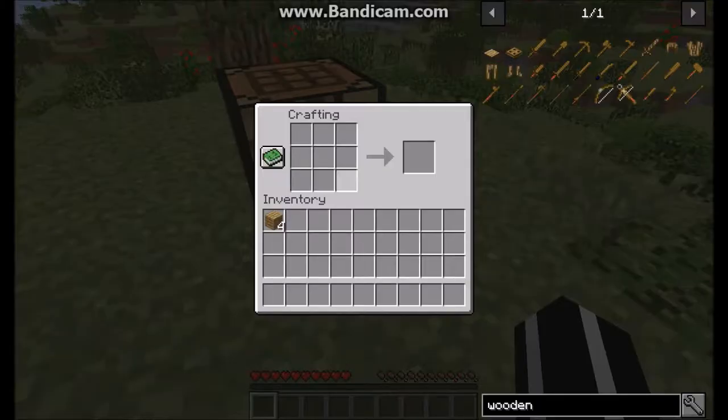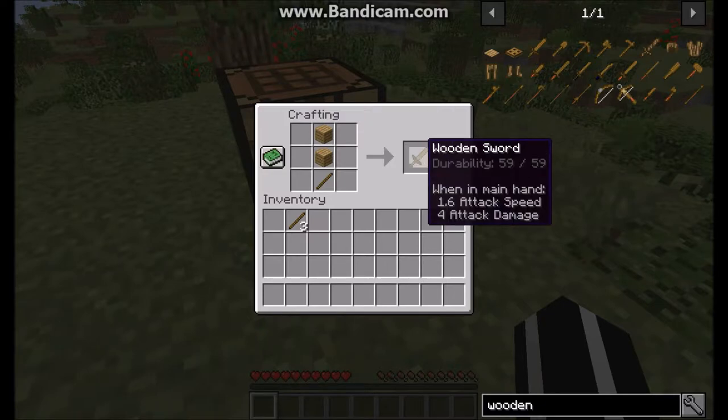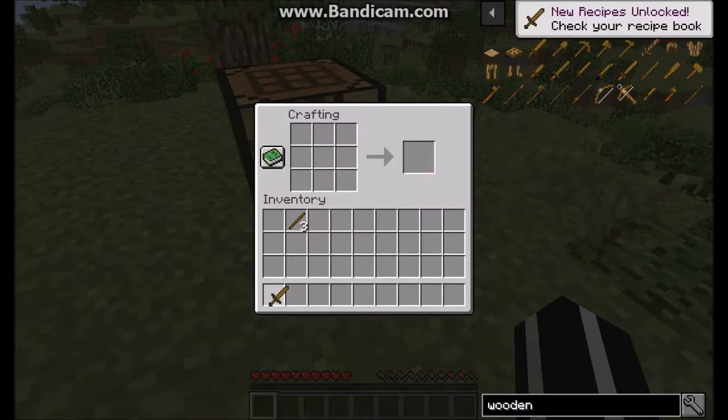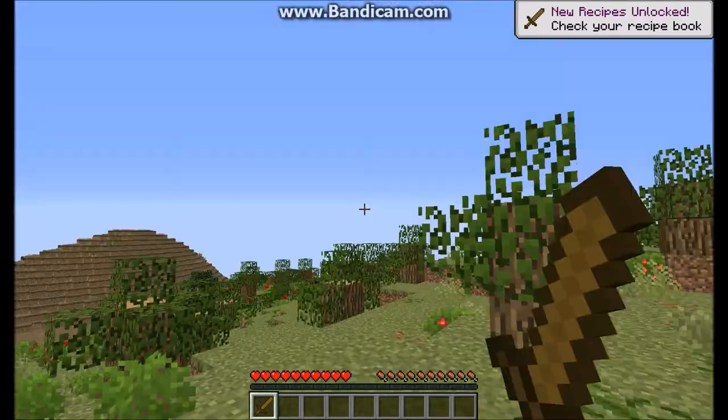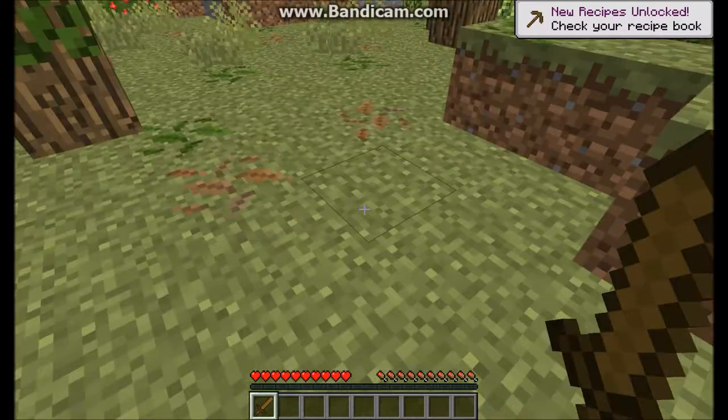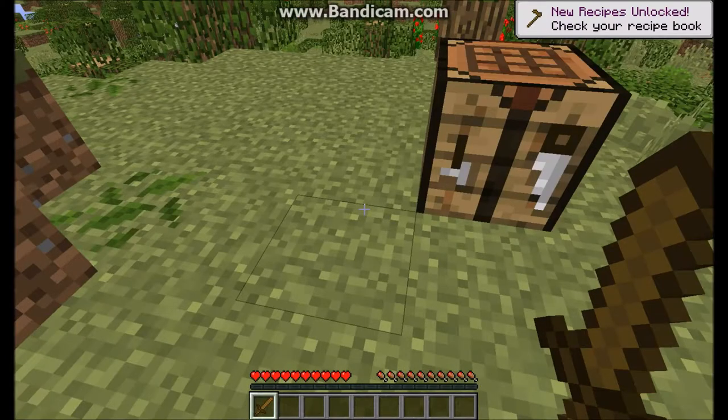I can't make the wooden greatsword, which would be the best option so far, because I don't have any wool right now. So let's just make a normal wooden sword. I made the mistake of not making a sword when I was testing this world and I died — always make a sword with what materials you have.